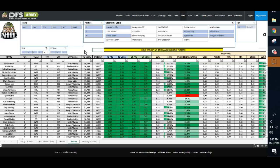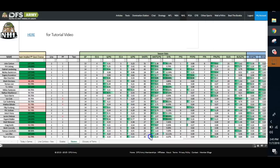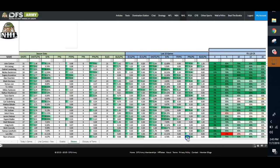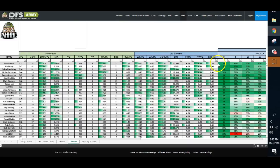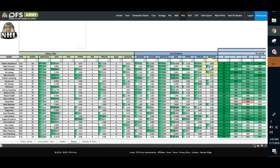Now I might use Pekka Rinne in a GPP because if I'm going to fade Colorado and Nashville wins the game, I double dip — anybody using that top Colorado line will not be using Pekka Rinne. If Pekka Rinne shuts them out or posts a great score, you really put the screws to the guys that used that Colorado top stack. It's a little bit dangerous, that's why it's a GPP play only. But I'm personally going to be running out of that game entirely, using Ryan Miller and Mike Smith. Mike Smith isn't carrying the value that Ryan Miller is — tops on the slate.